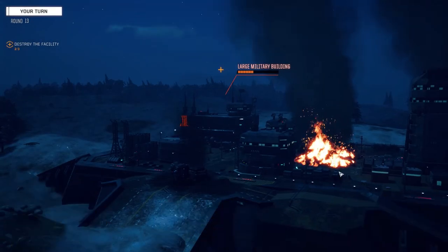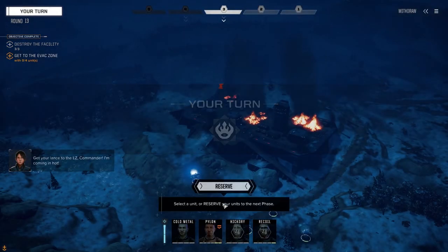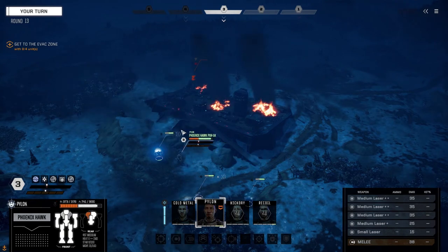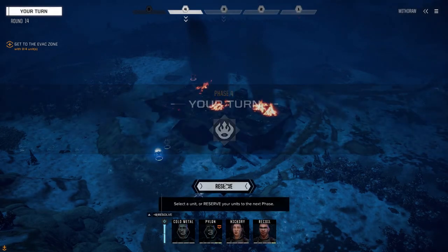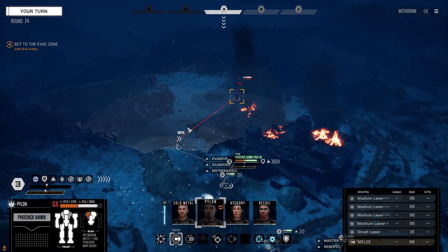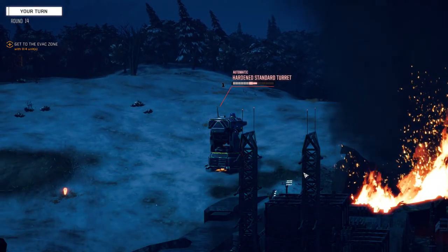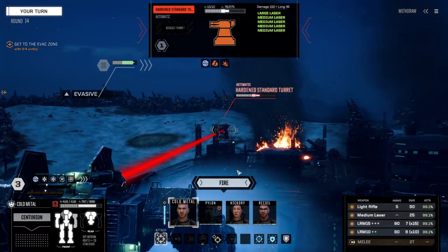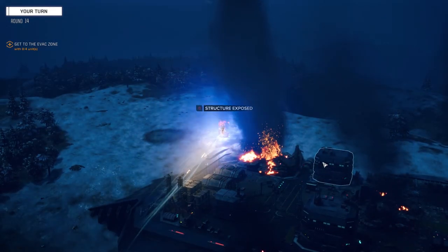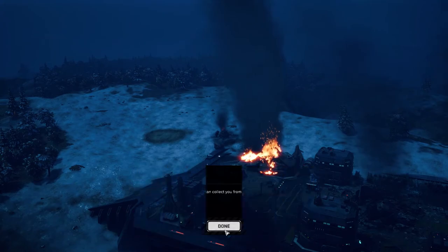Take that turret out next turn - let's just make sure we get these buildings first. Boom - just going to move up here. Can't see us, we can't see him - that's fine. Let's reserve. Let's move up - give Pylon first crack at it. That small laser is not hitting a goddamn thing but that's fine, we've got plenty of missiles left. There it is folks - another beautiful two-skull mission.